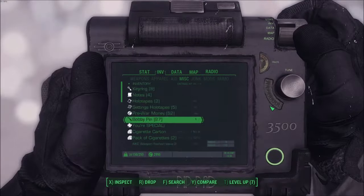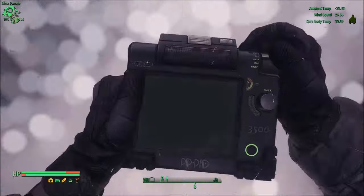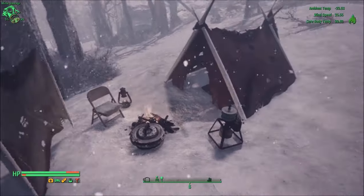You can also add a sleeping bag with a tent, or even a GPS to track your camp's location. This mod is quite simple, but it's a must-have for nuclear winter, because at some point you're going to get caught up in the wilderness and need to start a fire.